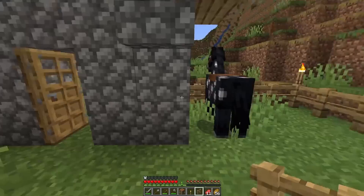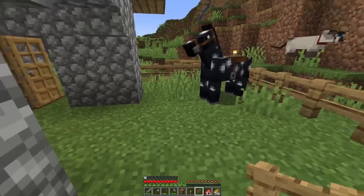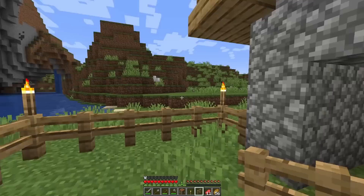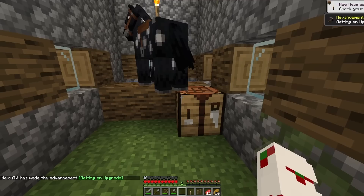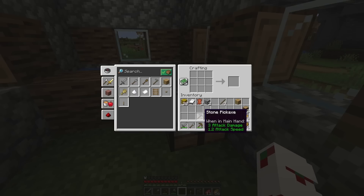We have ourselves a new horse, we have ourselves a new kitty — this is gonna be our beautiful new home. We can just live in this stable — that is fine. Kitty, come here! Welcome home! I think this is gonna be a great start. I already see some iron over here. I didn't make a stone pickaxe yet so I should probably do that first.